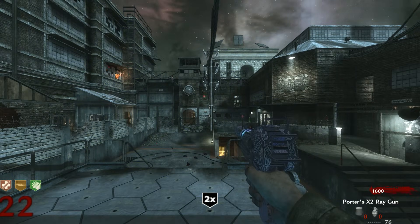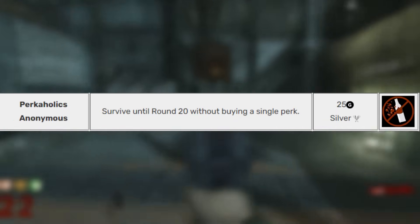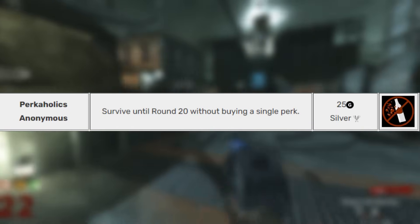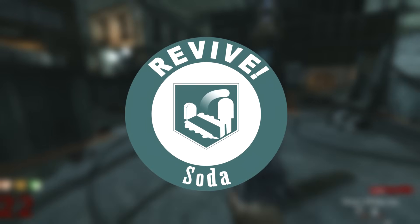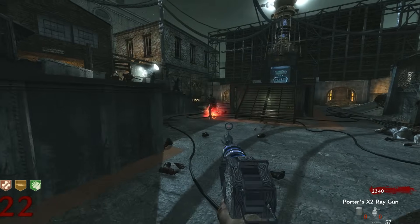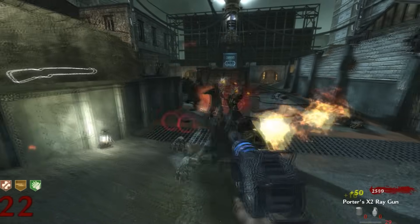The last achievement in Der Riese is definitely one of the harder ones: Perk-Aholics Anonymous — Survive until round 20 without buying a single perk. That means no Jug, no Quick Revive, Double Tap, or Speed Cola. You gotta get to round 20 without any of those. I couldn't do it solo, so I asked Tim to help me.